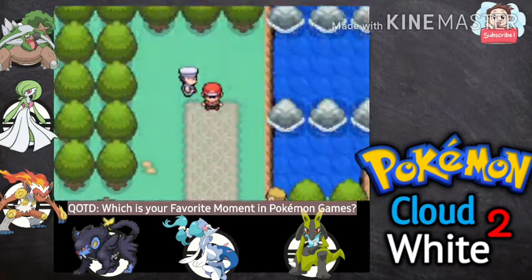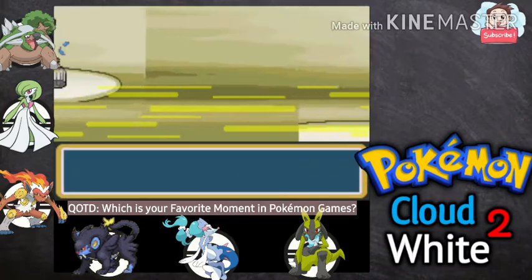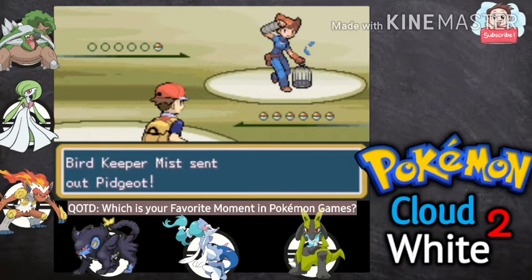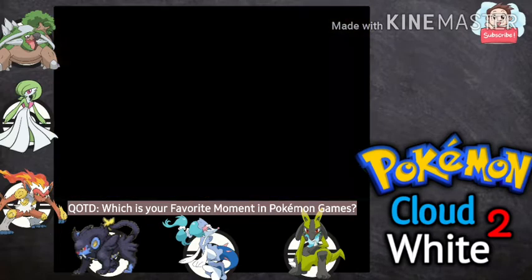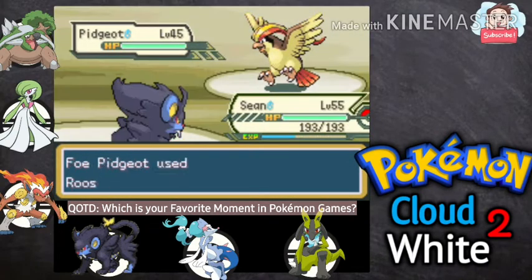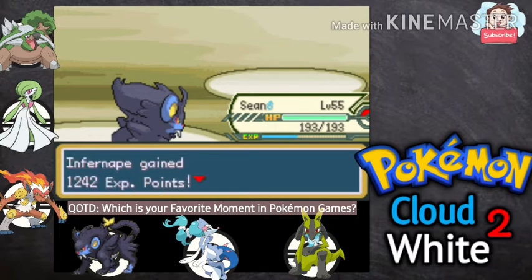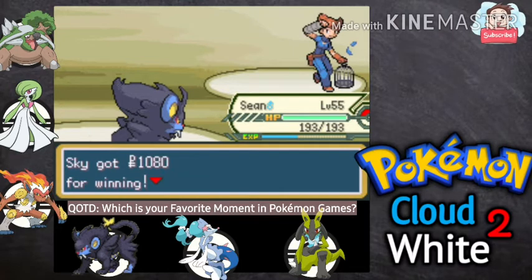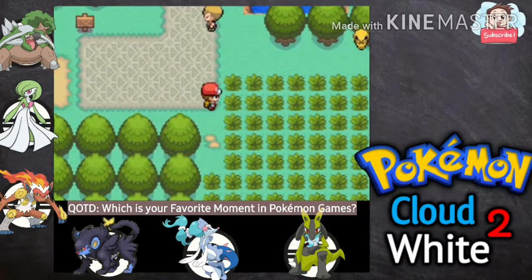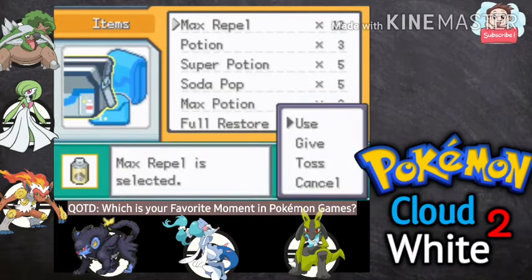We defeated the sailor. There's another trainer here — a Bug Catcher using a Pidgeot! Let me switch quick to Sean the Mega Luxray. Pidgeot is using Roost — are you kidding me, I haven't attacked yet and you're already using Roost! Critical hit and Pidgeot is down. There we go, defeated the Bug Catcher.